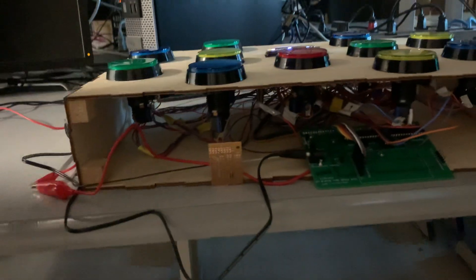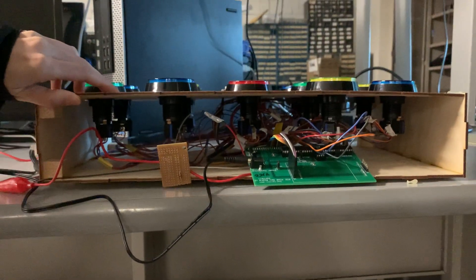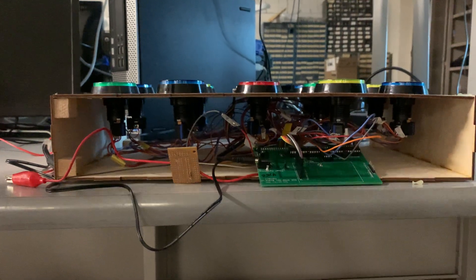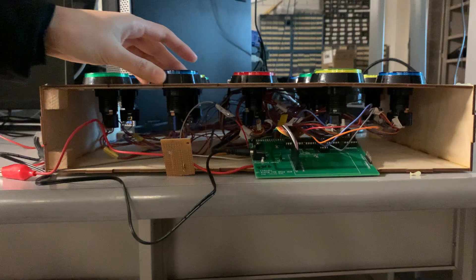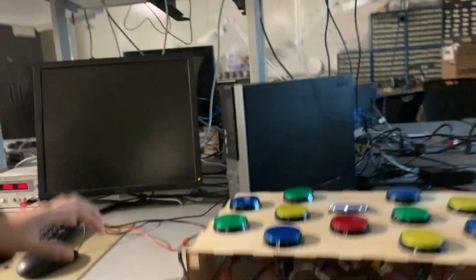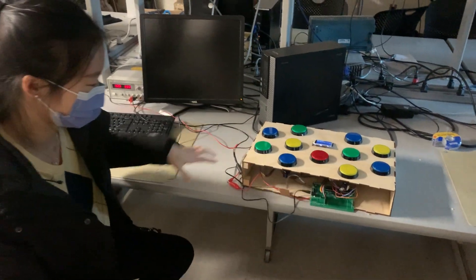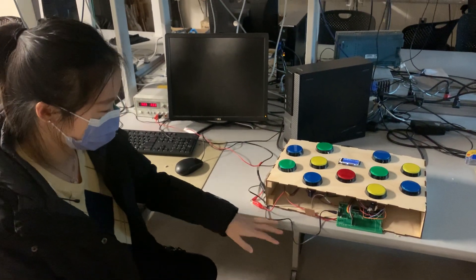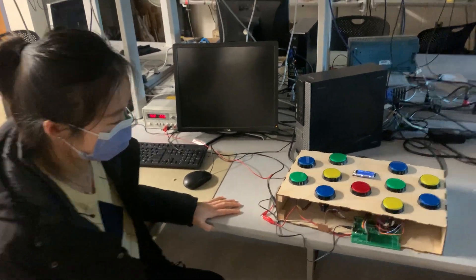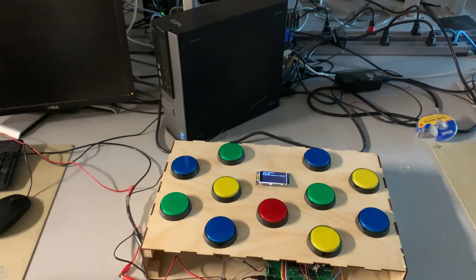All the guts of this thing live inside the box — the portal board, all the wires for the LEDs and the button inputs. Each button has two signals: one for controlling the LED and one for the button input. We use a port expander because we have a lot of pins, so all the buttons are being read and driven through the port expander.